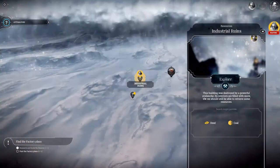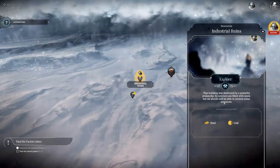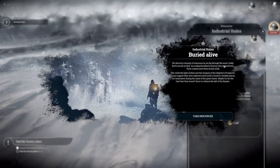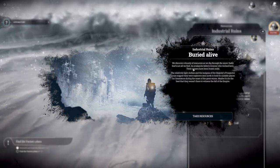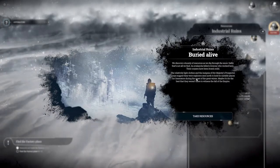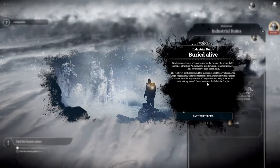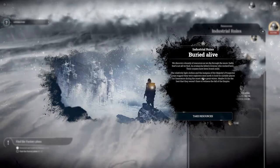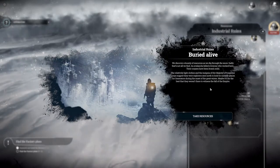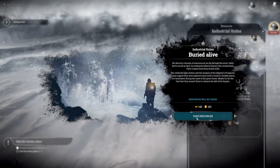This building was destroyed by a powerful avalanche - its interiors are filled with snow but we should still be able to retrieve some resources. We discover a bounty of resources as we dig through the snow. Sadly that's not all - the avalanche killed everyone who worked here, their corpses frozen solid. The relatively light clothes and insignia of Her Majesty's Prospector Corps suggest they were explorers sent north to look for suitable places for generators. We get 143 steel and 201 coal.